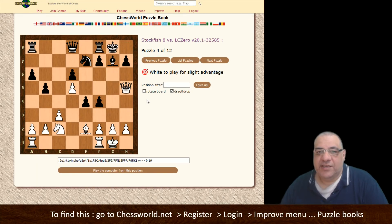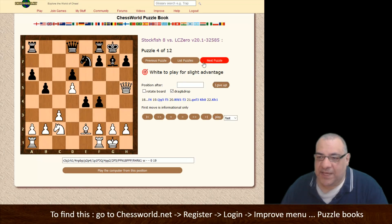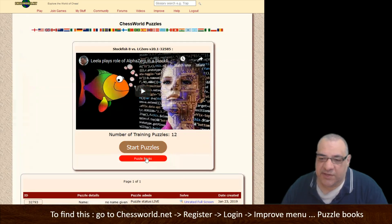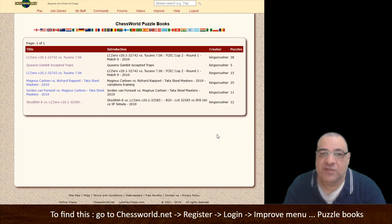You get the idea — you can check all the variations when you see a video. Maybe check in a few hours after the video goes up; I'll definitely be trying to put these puzzle books up. To get to the puzzle books, either use the menu or go here, then Puzzle Books.